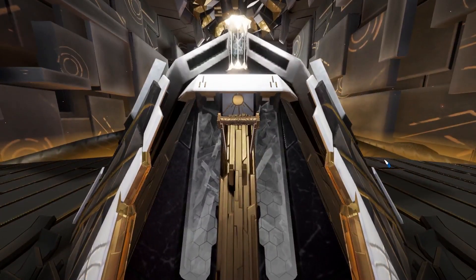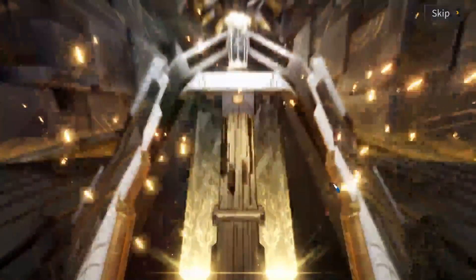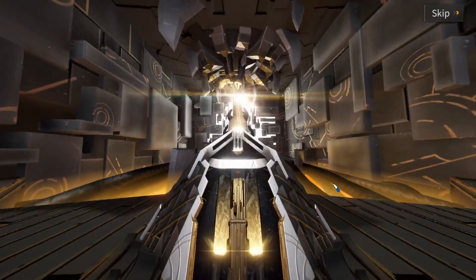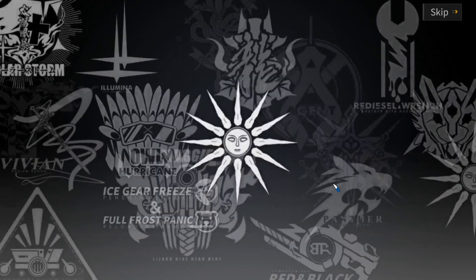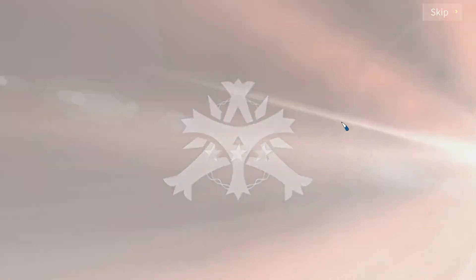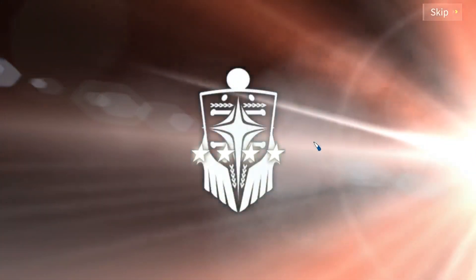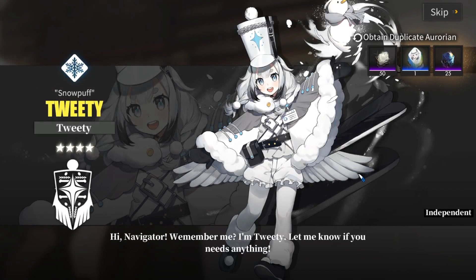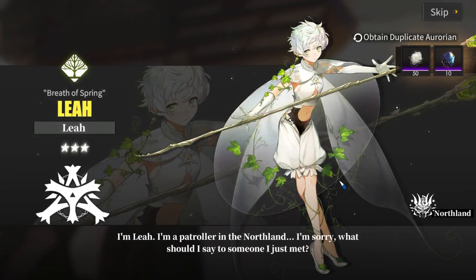Here we go, first temple. We should be getting the orange color — oh we got yellow color, but it's fine. Maybe Roy, hopefully. I trust it. Give me Roy, give me the smooth mechanic — I want it.